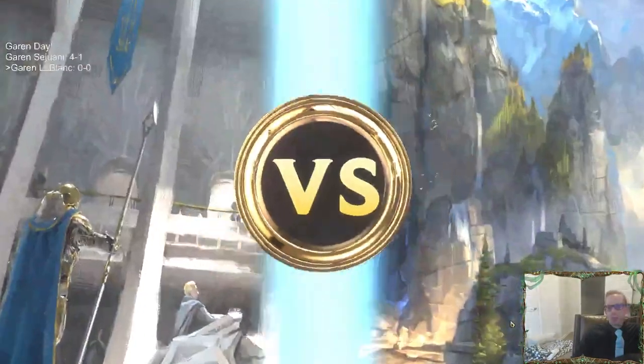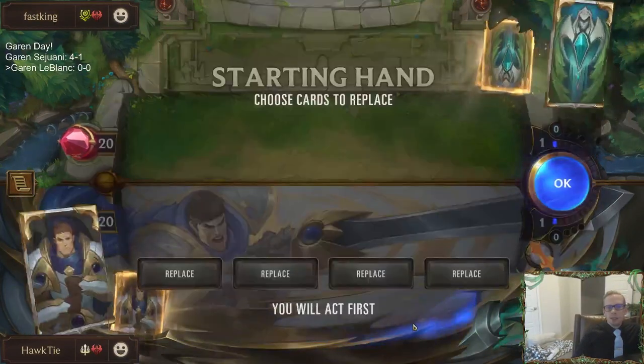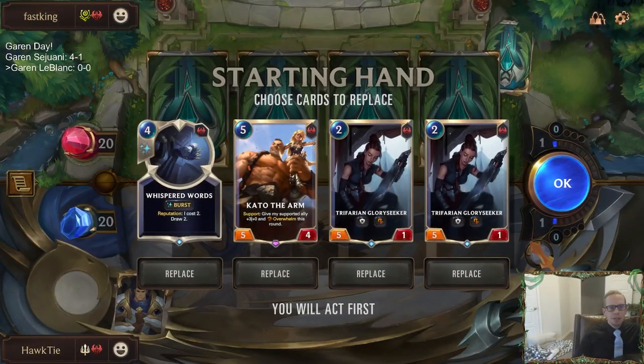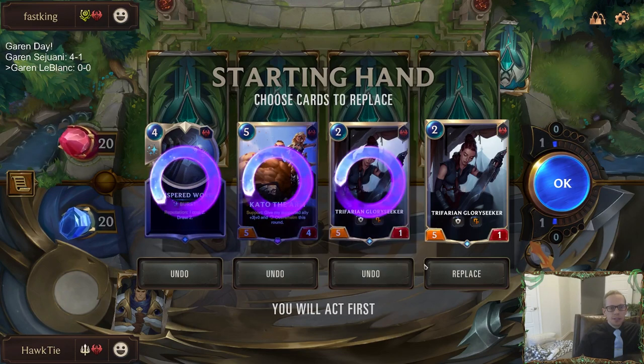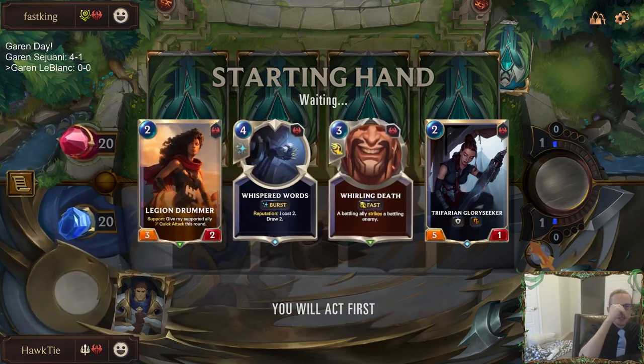Yep, we got a Garen deck here. Playing some Garen today. We got Fizz Poppy as our opponent. Glory Seeker really needs one of the support things. There's the Drummer for support, though I maybe should be sending it back anyway because of how poor it is against Pokey Stick.